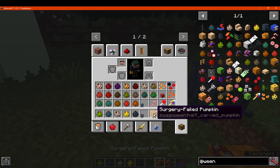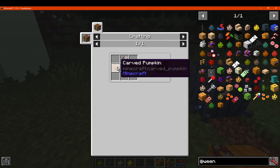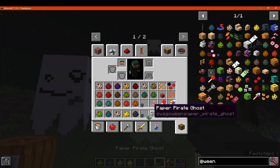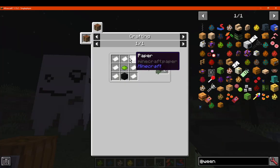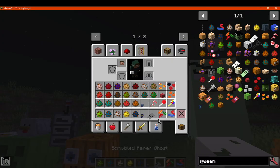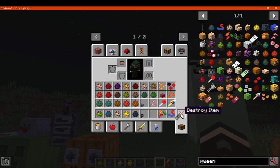You've got the surgery failed pumpkin, which is just shears, pumpkin seeds, and cow pumpkin. Going back to ghosts, we've got the paper pirate ghost, which is just paper, one dye, and black wool. And then we also have the scribbled paper one, which is just paper and an ink sac, like so.